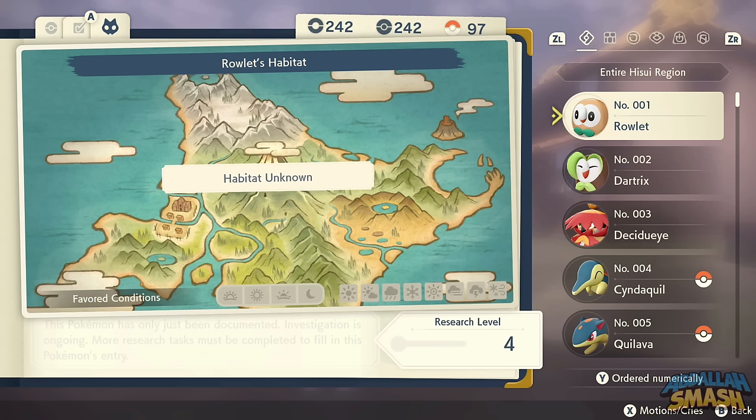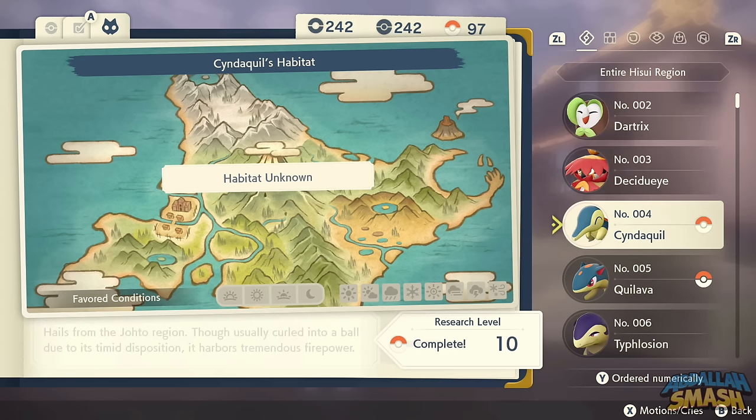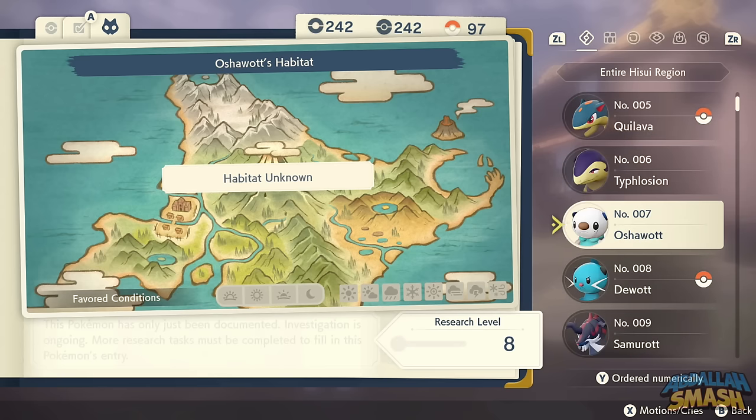The starters in the game — obviously you'll start with one of them, and the opposite ones are available in post-game. Specifically, Rowlet is available in space-time distortions within Mount Coronet. Cyndaquil is either a starter or can be found in space-time distortions in Crimson Mirelands. Same thing with Oshawott — starter or space-time distortions in Alabaster Icelands.